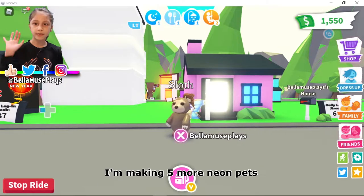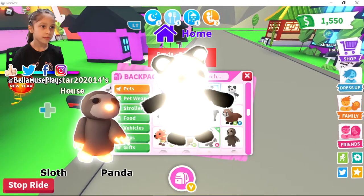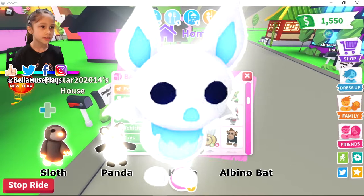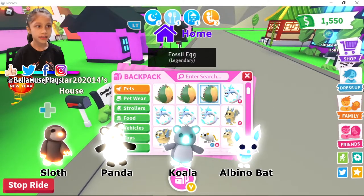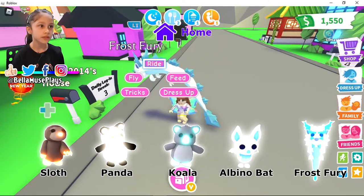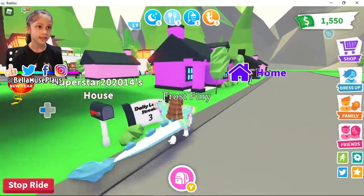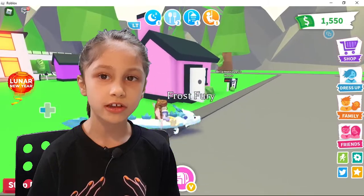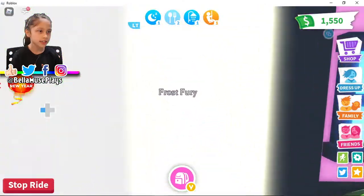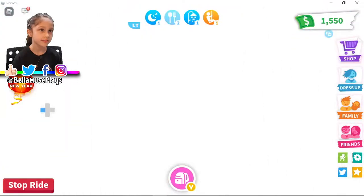Today I'm going to be making five more neon pets, and they are the sloth, the panda, the koala, the bat, and lastly the frostbaring witch. One of them is rideable. If you want to know how I age up my pets quickly, then watch my AFK video in the corner here, and you have to set it up like this. I'll explain in the video.